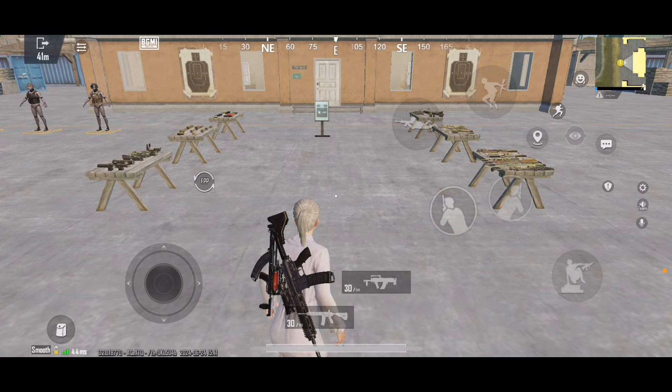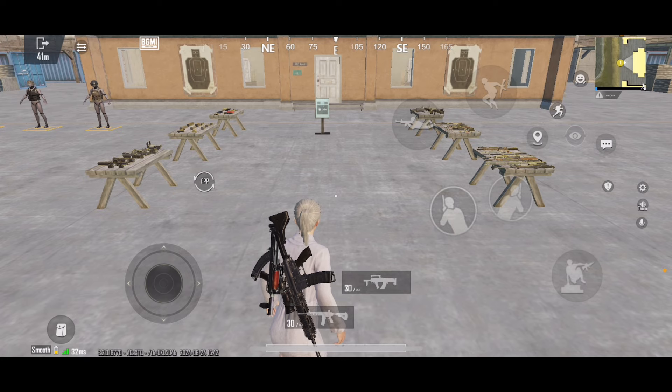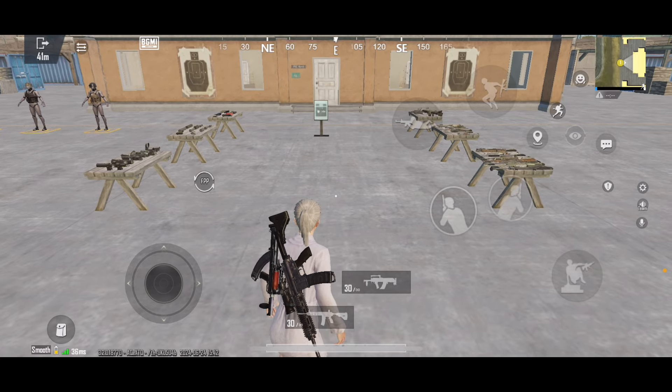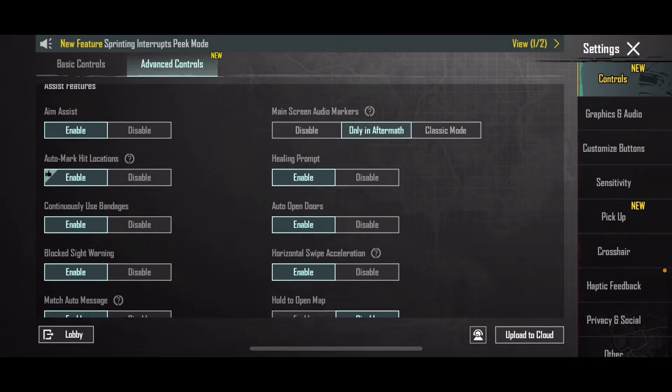If you are able to read it, you will be able to read it in a few settings. If you are able to read it in a few days, I will read it in a few days. So that settings is not easy. If you are able to use this new settings, hold to open map.